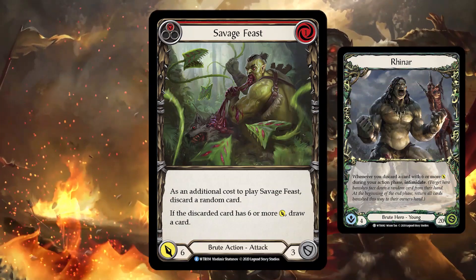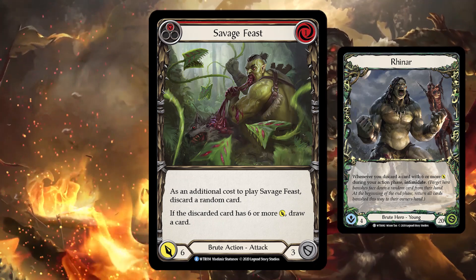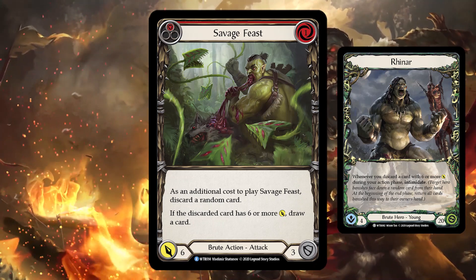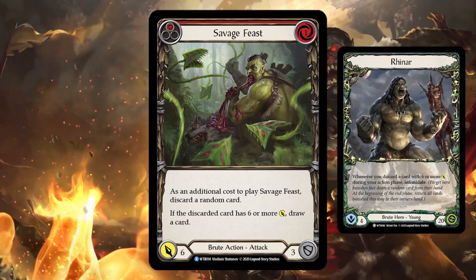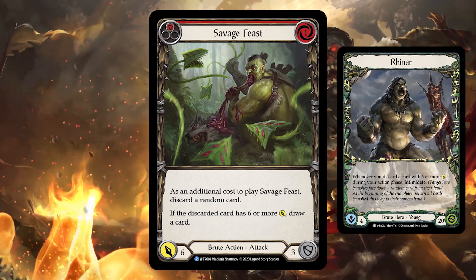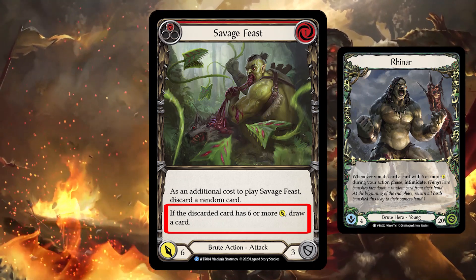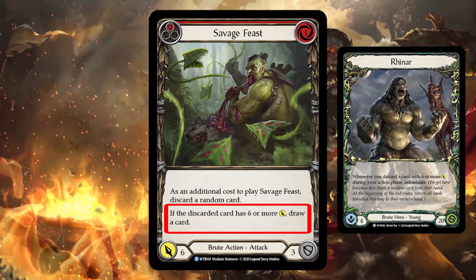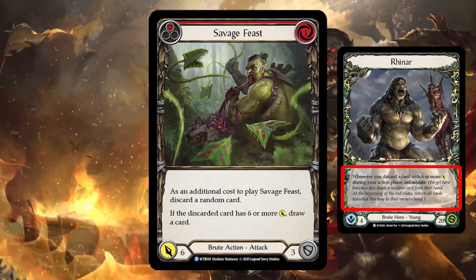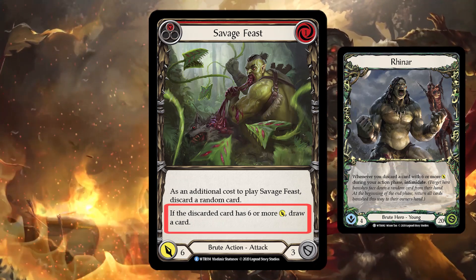To better understand how we actually go about triggering Reinar's intimidate effect, let's take a look at one of his attack action cards. Savage Feast is a 1 cost 6 attack brute action attack that defends for 3 and says as an additional cost to play Savage Feast, discard a random card. If the card that is discarded has 6 attack, then you will trigger Reinar's effect. You will also trigger Savage Feast's second effect: if the discarded card has 6 or more attack, draw a card. So by playing cards like Savage Feast that trigger a discard from our hand, we are able to trigger Reinar's effect and pull cards away through intimidate, and we can also gain benefits from the discard.